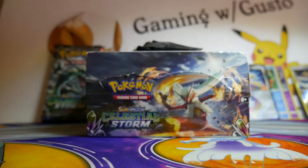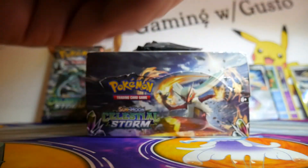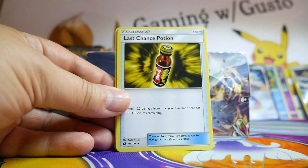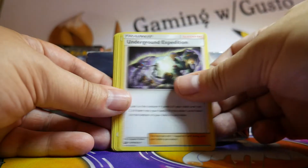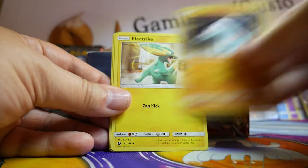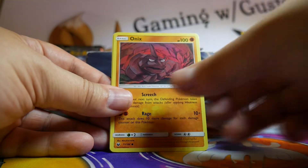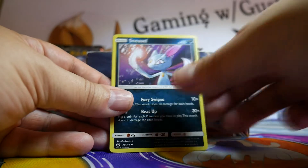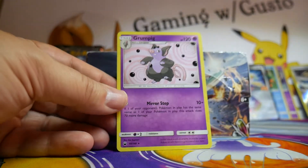Here's a code card for you. Fairy Energy, Last Chance Potion, Swallet, Underground Expedition, Fanpy, Electrike, Torchic, Onyx, Sneasel, Sky Pillar Reverse, and a Grumpig.